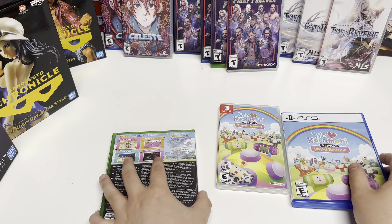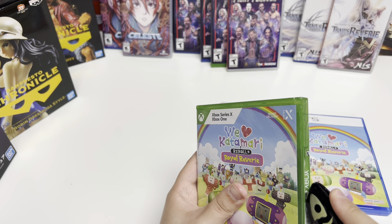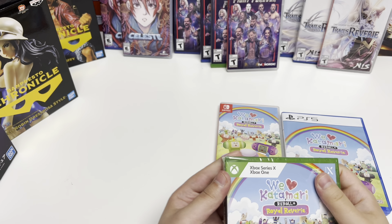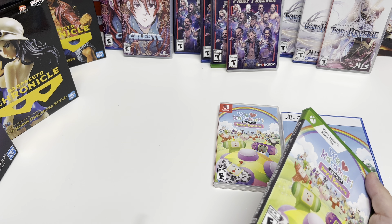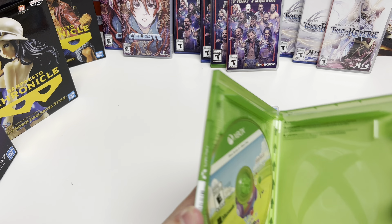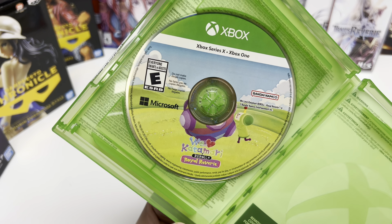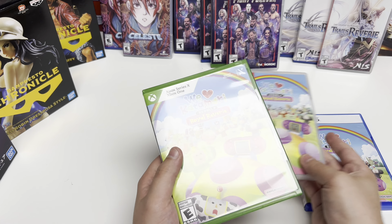And lastly, for the Xbox Series X and Xbox One edition — same thing, no inserts or alternate cover art, but we do have the disc. And guys, that will just about do it for We Love Katamari Re-Roll Plus Royal Reverie.